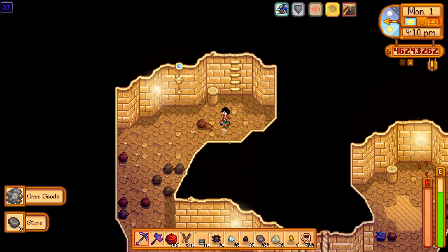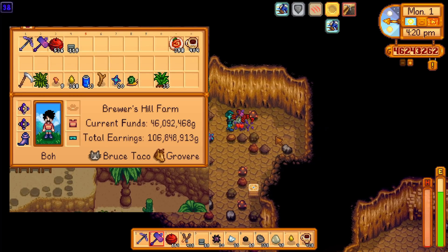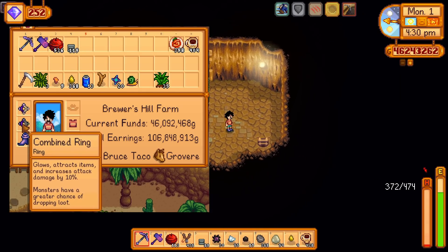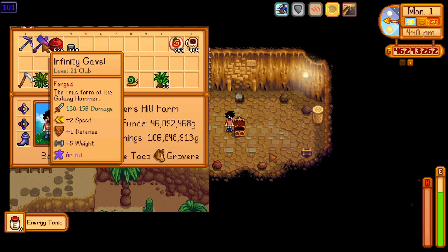Also remember that a shaft drop will never drop your health to zero. Personally, I'm using two Iridium Bands combined with the Burglar's Ring for more loot and the Savage Ring for speed boosts after killing monsters. Consider upgrading your preferred weapon at the forge for additional damage.